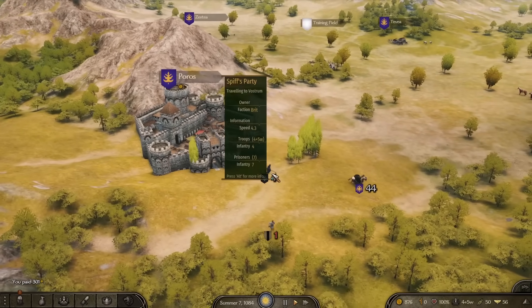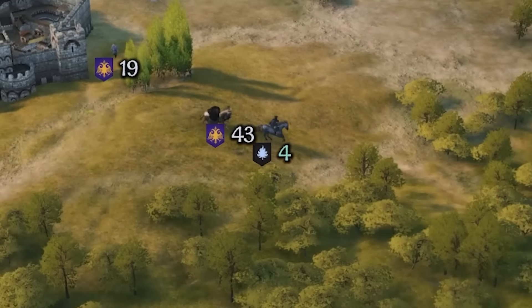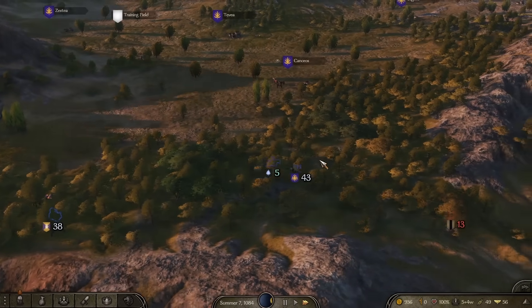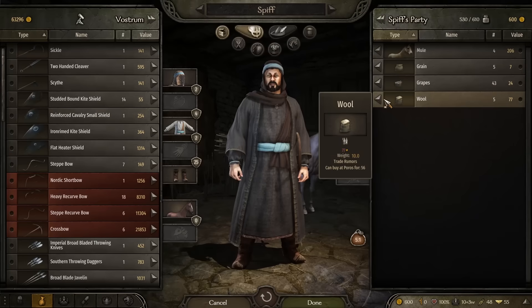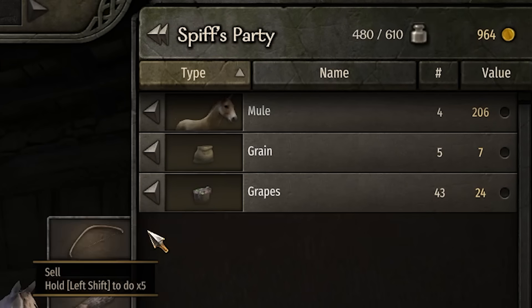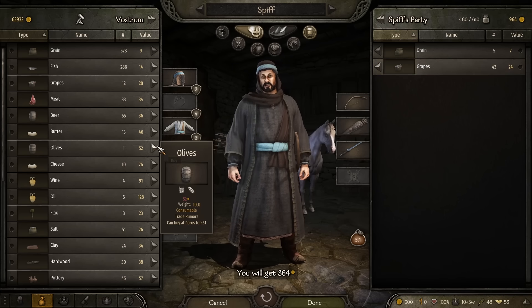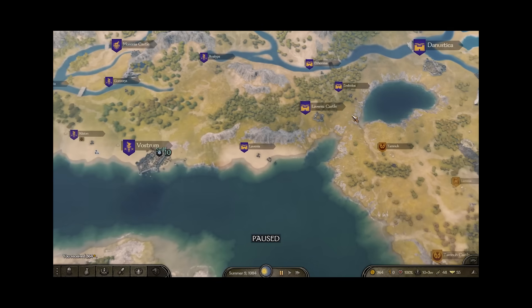Onwards to Vostrom with our brand new upgraded party — and look at that, we're moving so much faster now: 5.1 speed. May not look like much, but trust me, this is true pod racing now. And here we have it — we arrive at the lovely city of Vostrom where we deposit some wool. But it turns out grapes are actually not selling for much here, so we're actually going to move on. The grape trade is not strong here — we must go to other places.